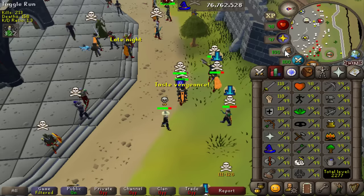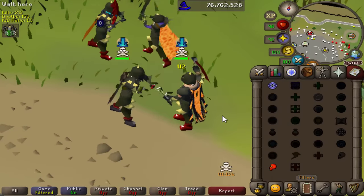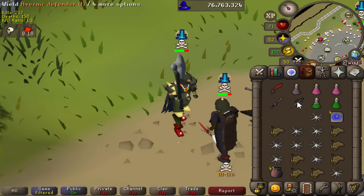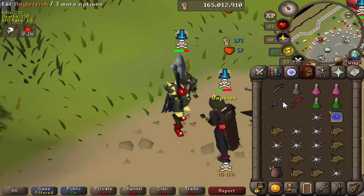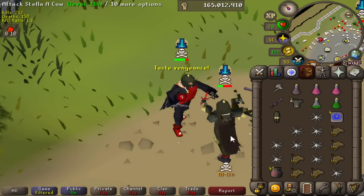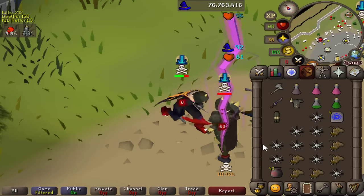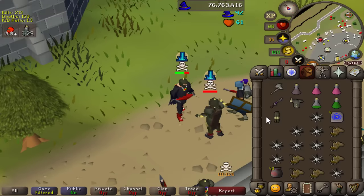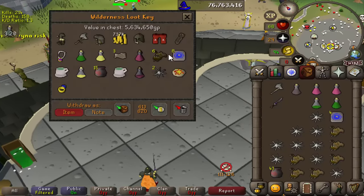This guy's got a unique cape on - I didn't even know this thing existed. I'm not too sure what those boots are either, but we have a tentacle whip. He takes off his armor a lot during the fight - I suppose that's to make sure that I hit his vengeance with a much higher hit, raising the chances of me dying. But sometimes people tend to eat too high. When he put it back on we did get a nice spec in for a beautiful loot key of 5.6 mil.